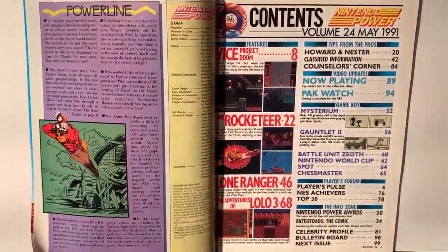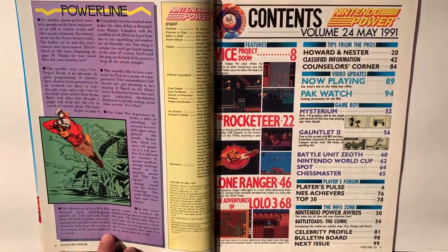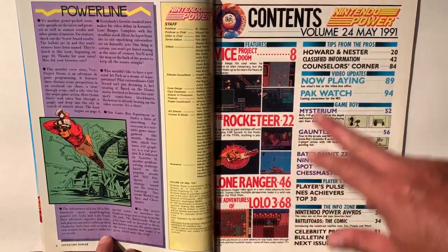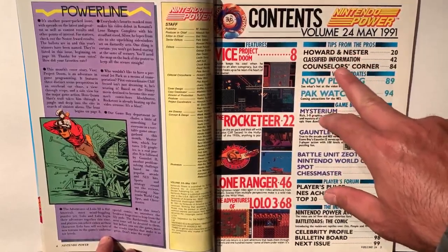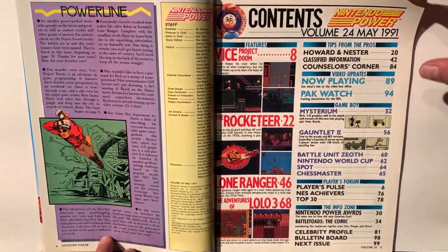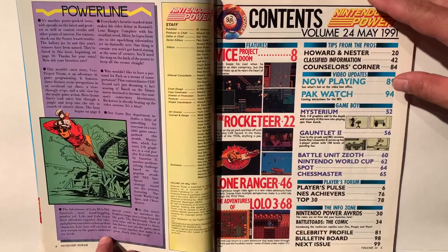Table of contents: this one involves Vice Project Doom as the main feature, followed by Rocketeer, Lone Ranger, Adventures of Lolo, tips from the pros involving Howard and Nestor which is the comic, Counselor's Corner, Classified Info, video updates on what's now playing, Packwatch, the Game Boy section, Players Forum, and the Info Zone. We'll delve into this as we go through the issue.